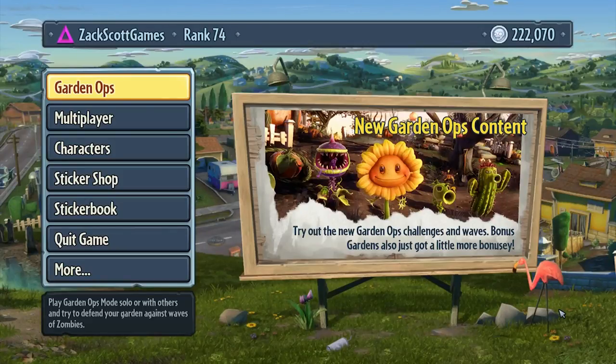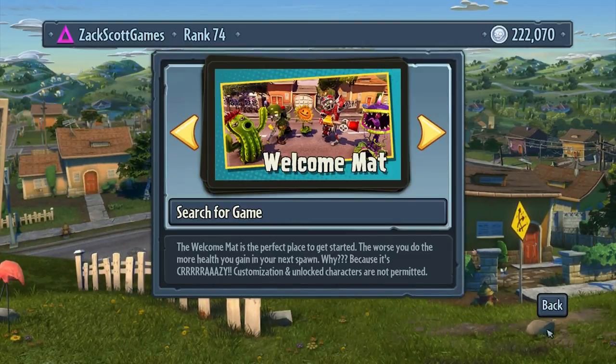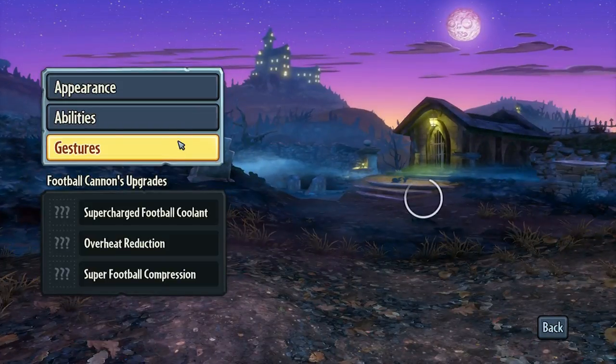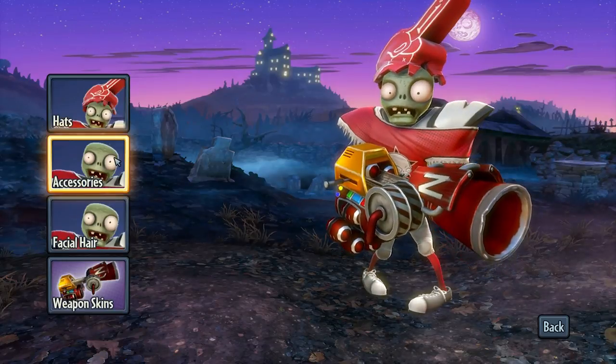What's up guys, Zach Scott here playing Plants vs. Zombies Garden Warfare. Last time we checked in, we showed off all the bling of the Cactus, and now we've got one more character to show off — the All-Star. So let's check it out, let's customize him and find out exactly what he has to offer in terms of bling.